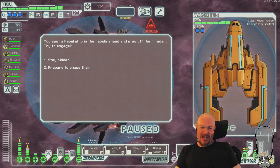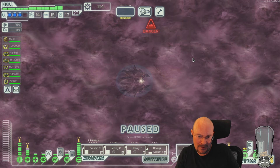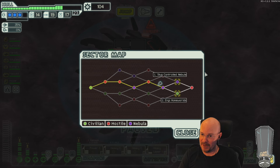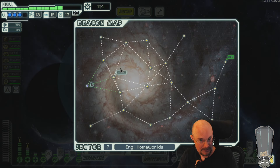All right, chase? No. I don't care about one extra jump — Engi or Slug? I'm gonna get annoyed by being Slug all the time, can't use my mind control. Let's go Engi, although four shields plus triple defense drones might be a pain, but it's fine.